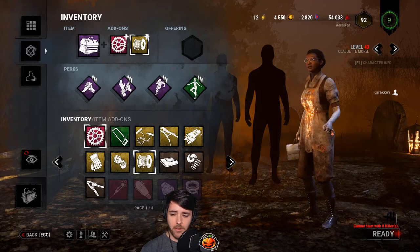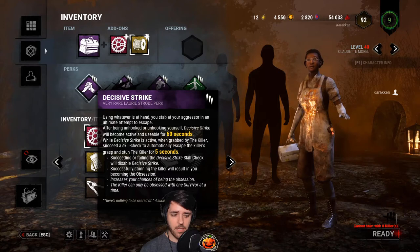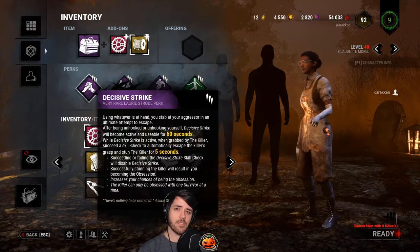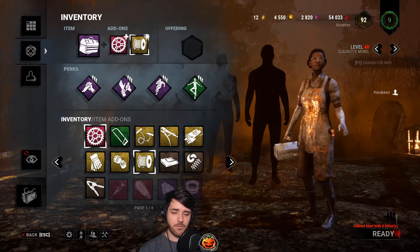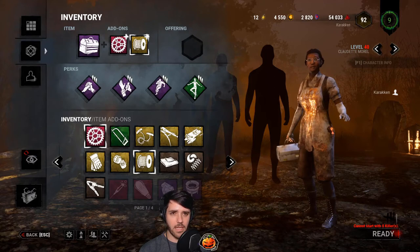Let's move on to perks — this is going to be quick. I only think one of them is overpowered: Decisive Strike. I do have a prescription for this, but let's talk about it first. I think Decisive Strike is awful for killers for the same reason that the Spirit is awful for survivors. The common complaint against the Spirit is that there's no interaction — she doesn't give room for survivors to interact, respond, outplay, or make good moves. There's very little interaction; she doesn't give enough data out. Decisive Strike is the same.